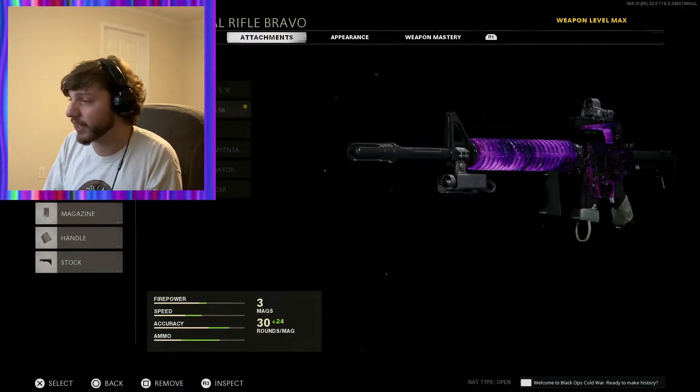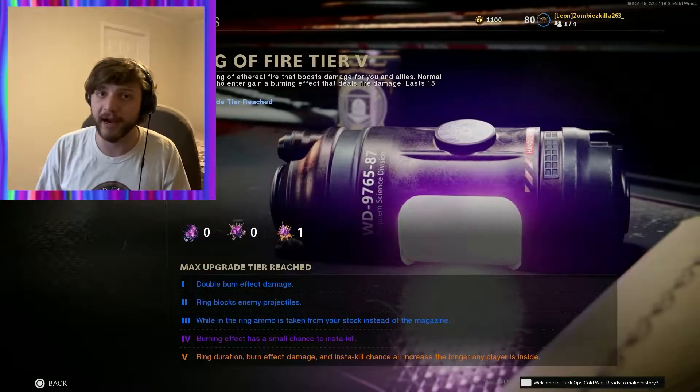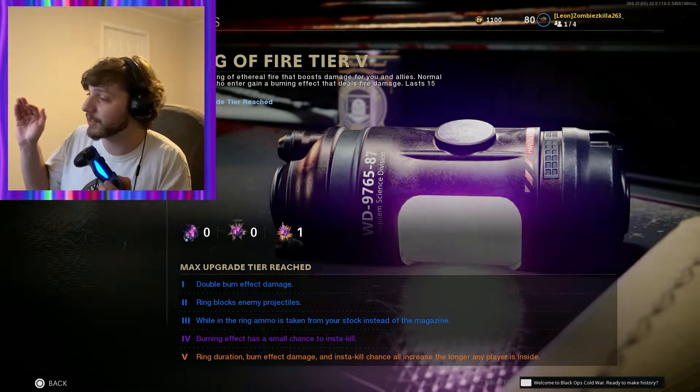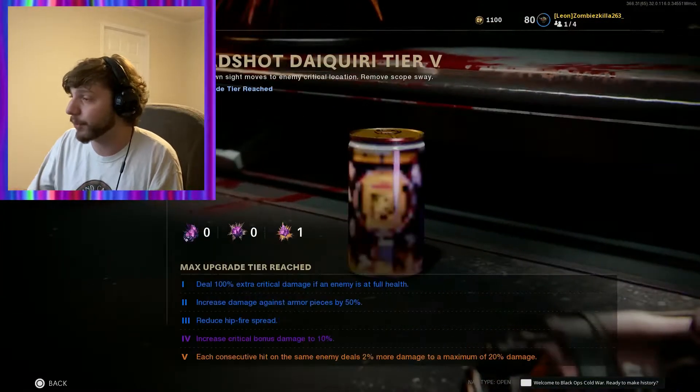That is also incredibly important to have on this gun. The rest is really just personal preference — if you want a sight or not. Bring a Flamethrower Field Upgrade to tier five, because it's incredibly overpowered. I just recommend you guys get it to tier five as soon as you possibly can, as well as all your perks.